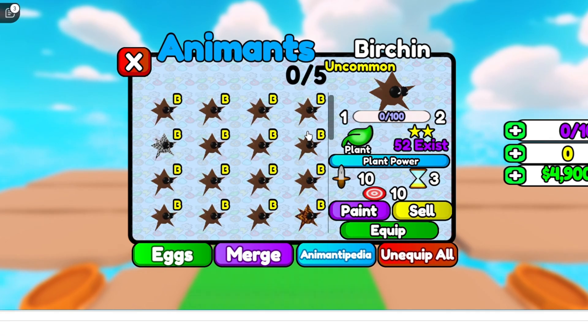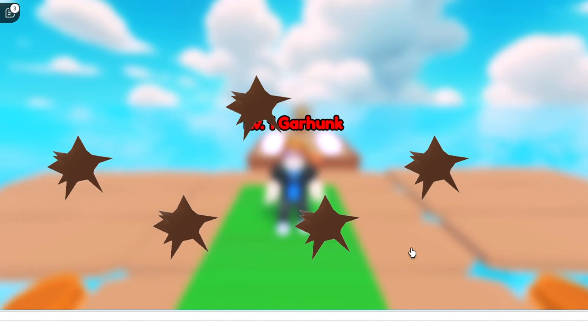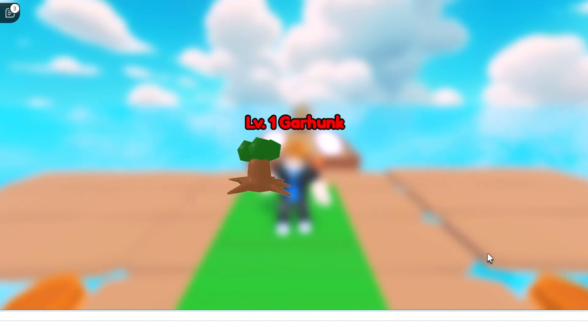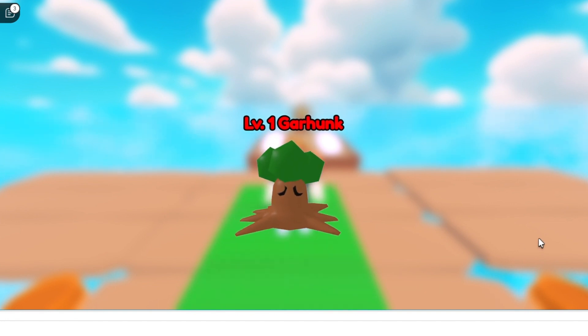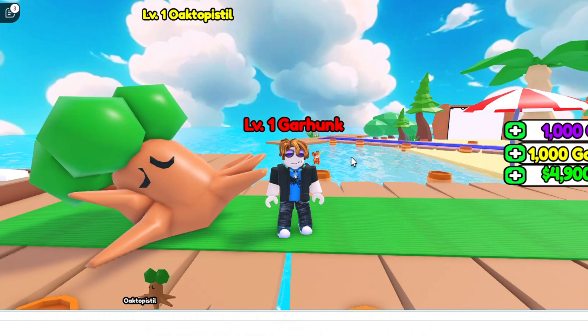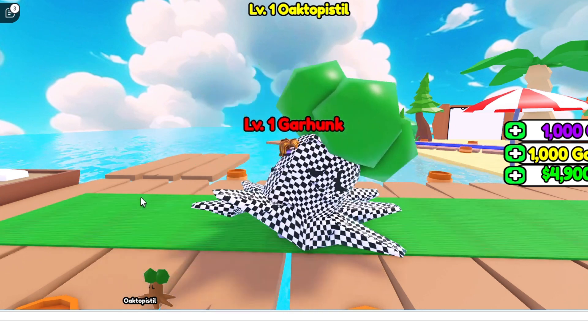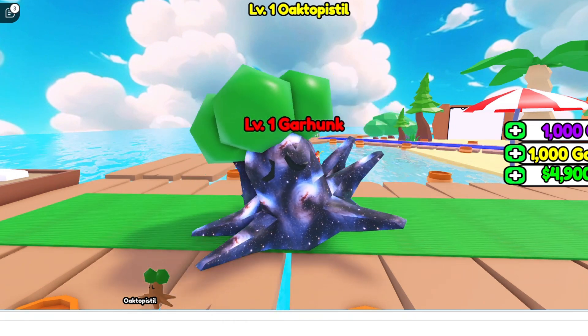The other mechanic is even cooler though. If you get 5 Birchins, you could make a full team — or you could make a new animant, like Octopistol. I've also noticed that a lot of games say that a unit is shiny, but it looks the exact same. I don't know about you, but that's not what shiny means to me. So I added some actually different forms for each animant — and a lot of them.